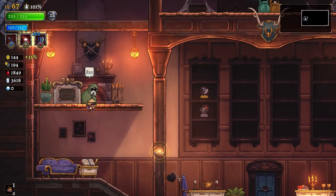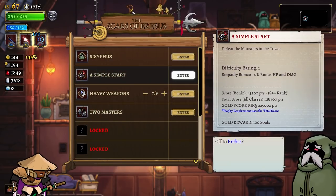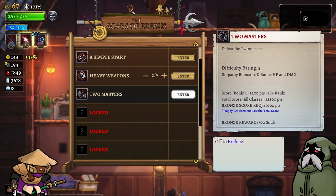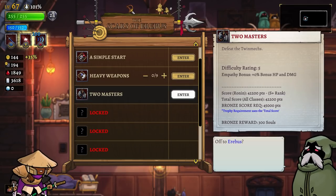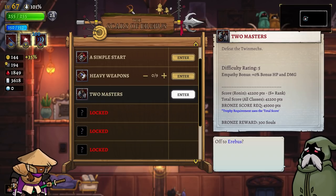In between episodes, while I was waiting for the previous episode to render, I actually completed the two masters challenge on the Ronin. I'm going to save the footage for that for the very end of this episode. I'll show you exactly what that looked like. I didn't commentate it — it was just the boss attempt. So if you want to see it, that'll be at the very, very end.